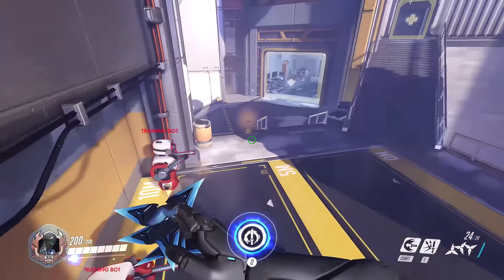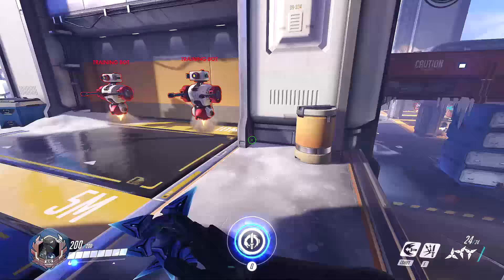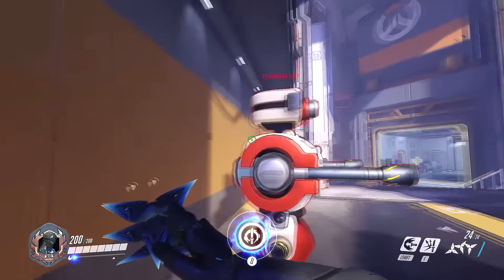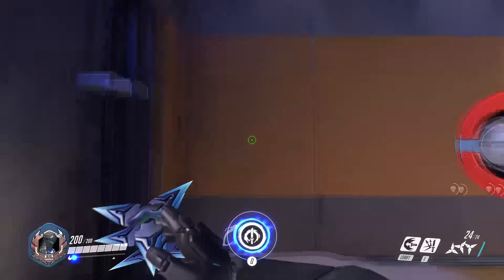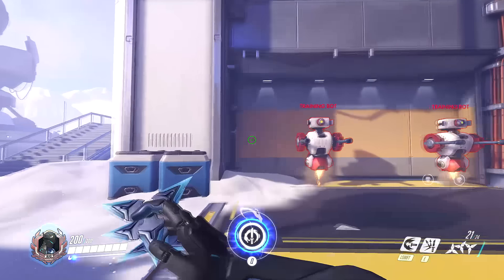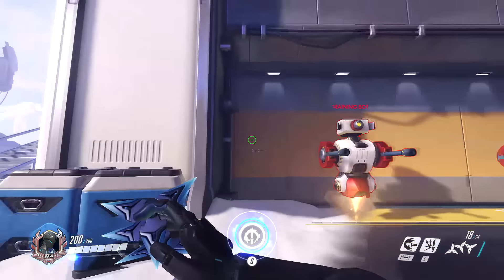This is great because if you're going to verse someone like Tracer with a very low health pool — the squishies, even a Zenyatta — you're going to one-shot them if you land the headshot. It doesn't work on the shuriken if you shoot them in a line, only on the triple, mainly because the animation's a little bit different.